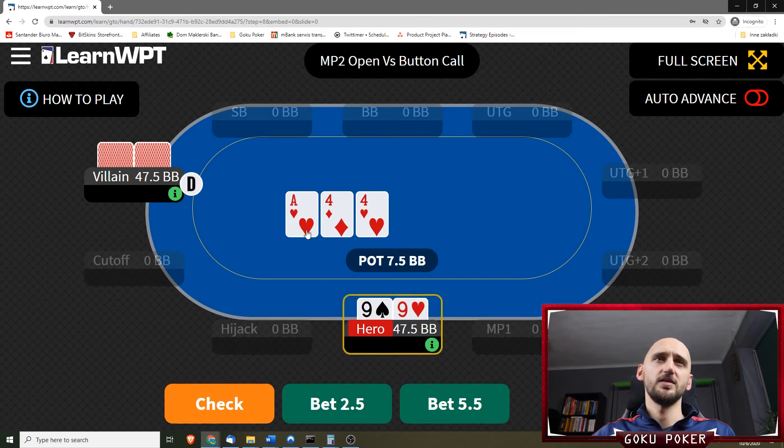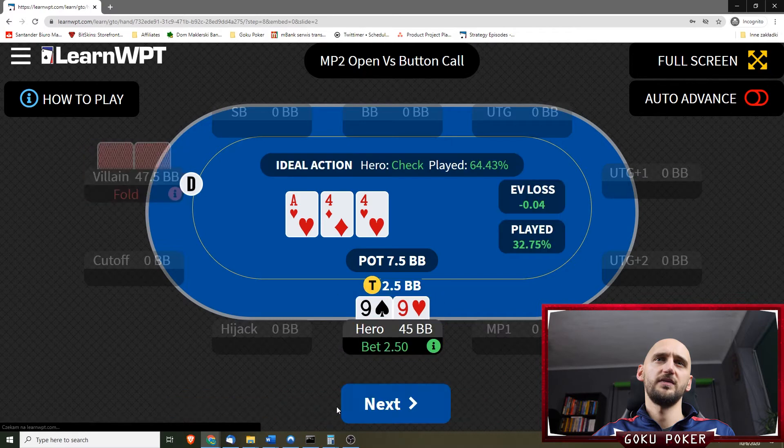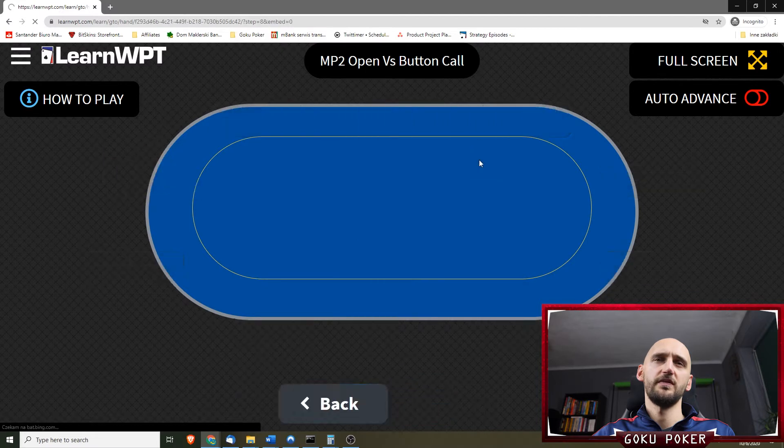Now we have pocket 9s on an ace-4-4 with two hearts. I think we're gonna bet 2.5. Checking is fine as well and should be played more often.